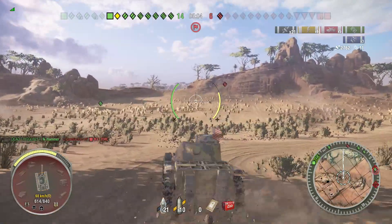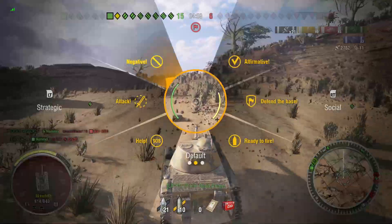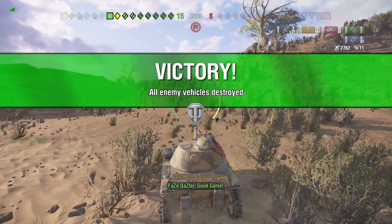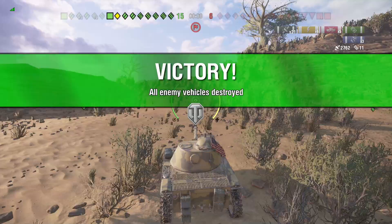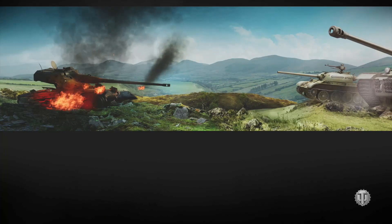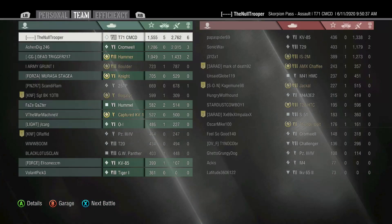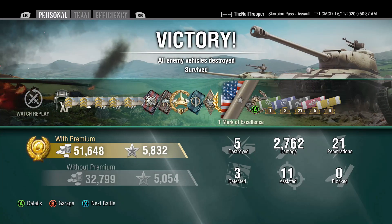My recommendation: if you already have goals in this game, if you have other light tanks you haven't ground out yet, get those first. Right now there's no reason to get the British light tanks — they're just that bad. Don't waste your time with them unless you already have all the other light tanks. If you don't have the Sheridan, go get that. If you don't have the AMX 13105, go get that. If you don't have the T100 LT, go get that. If you don't have the other light tanks, go get those first — that's my number one recommendation, otherwise you're going to burn yourself out playing these. Let me know what you think of the British lights in the comments below.